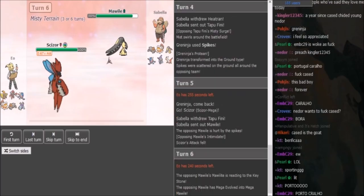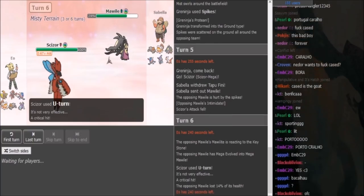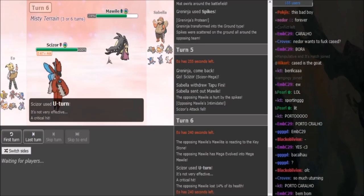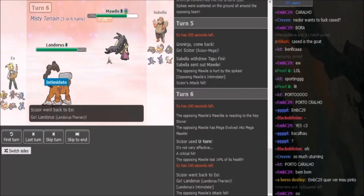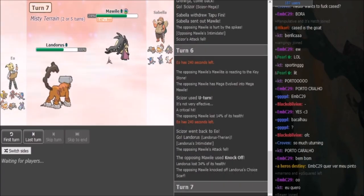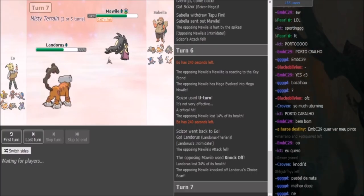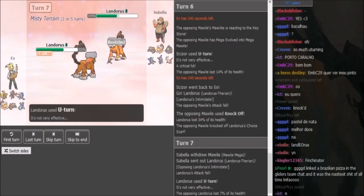Sabella should go for either Thunder Punch or Knock Off, depending on what he has, because EU is either going to go Lando or Heatran. Going for Fire Fang just doesn't make any sense for Sabella since that would give Heatran a potential Flash Fire boost. Going for Play Rough doesn't make sense either, because Heatran would eat that up. So I'm expecting either T-Punch or Knock Off here. So we do see Lando come out — now we will see if it's offensive or defensive. And we do see a Scarf Lando. EU can U-turn here, which is pretty much no drawback even if Sabella stays in, because Mawile is Intimidated.